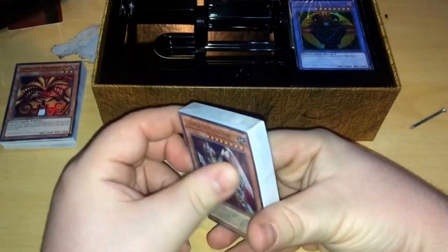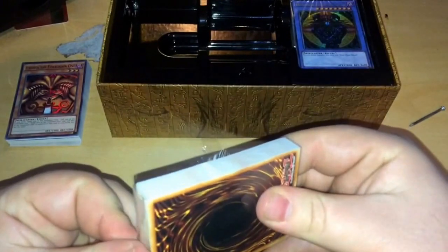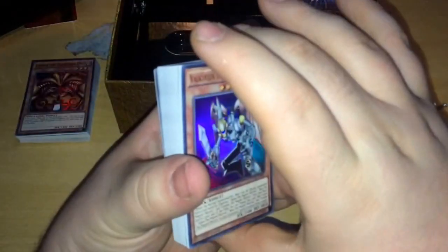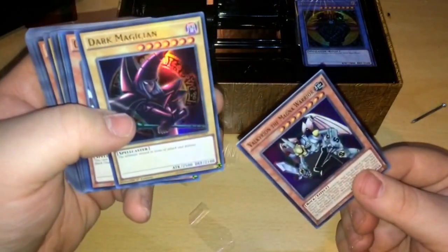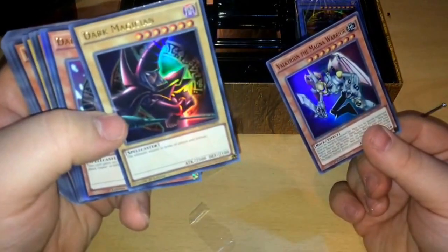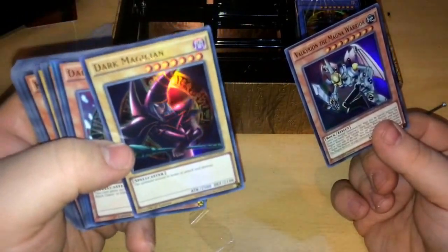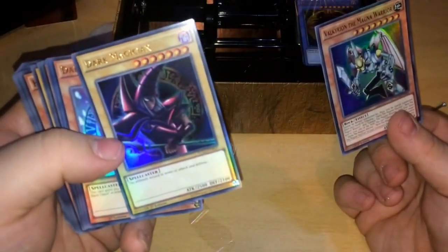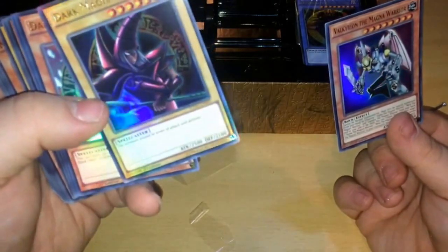Next we're going to go for the Battle City deck. Okay so we got Valkyrion the Magna Warrior, which was a big thing. Now this here - this is the big card right here. This is the first time this card has been released in English. This card was released in Japan, and when the episode aired, this is the Red Dark Magician - this was Arkana's Dark Magician from Battle City. And everyone's been begging for this card to ever be released and we finally got it. Such an amazing card.